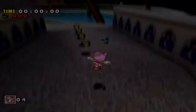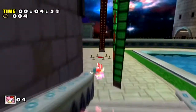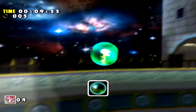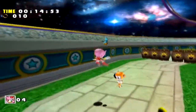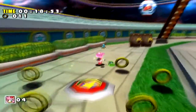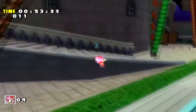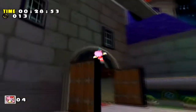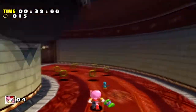Now moving on to Amy - she needs to collect 50 rings and grab the balloon in her B-rank missions, basically like Sonic and Tails' B-rank missions. Her A-rank missions, like Sonic's, require that you get to the balloon within a certain amount of time. For Twinkle Park it's like two minutes, and I found that one remotely difficult because Amy moves like molasses, as we've established from the playthrough.